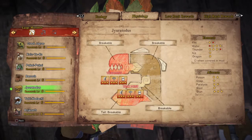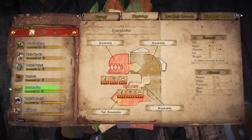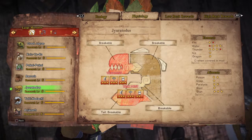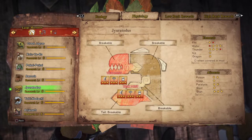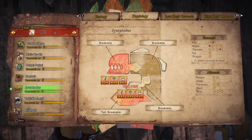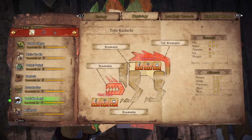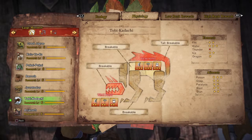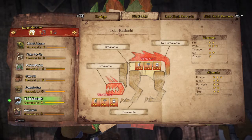Eurotodus has 2 weak points. When Eurotodus is covered in mud he is immune to fire and thunder but extremely vulnerable to water. When clean, he is resistant to water but thunder is the most effective choice. Tobi Kodachi has 2 weak points — weak against water element, and it is good to use poison.